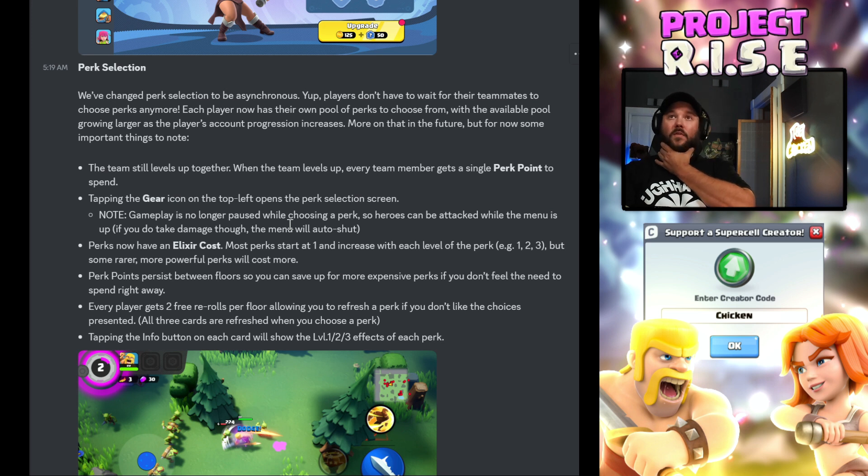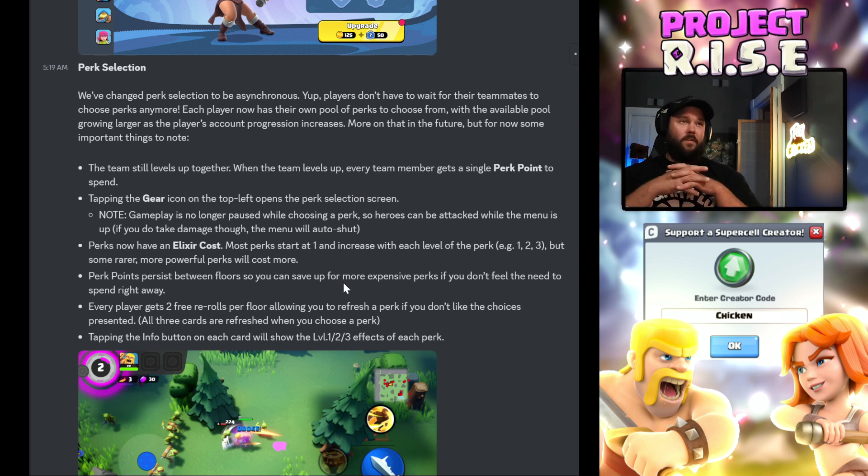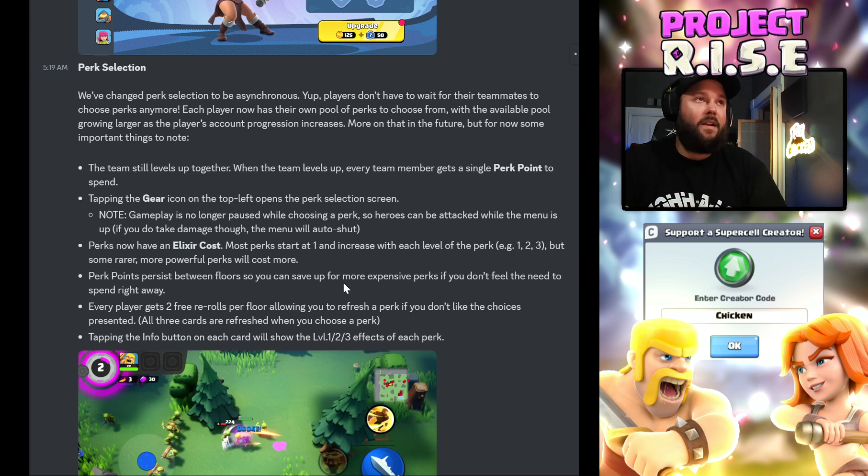I thought you were picking the perks before the match, but okay — so they still pop up, it just doesn't pause the game. That's a step in the right direction. Perks now have an elixir cost; most perks start at one and increase with each level of the perk. But some rare, more powerful perks will cost more. Perk points persist between floors, so you can save up for more expensive perks if you don't feel the need to spend right away. It's all about strategy — planning for what you want your build to be within your team.